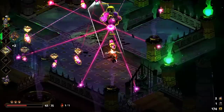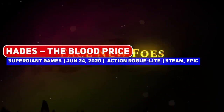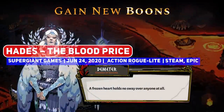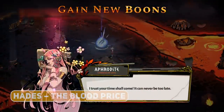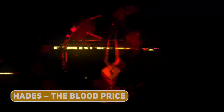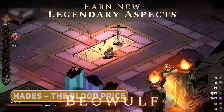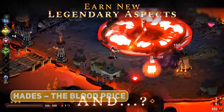And of course, Hades has once again got its next major patch titled The Blood Price — and boy, is it a hefty one. The developer's last update was in March, so this took a bit of time, but is wholly worth checking out. It finally adds a character portrait for the vendor Charon, which now makes all NPCs have their own unique portraits, adds three legendary weapon aspects, new upgrade boons, new enemies, mini bosses, and even a secret boss.